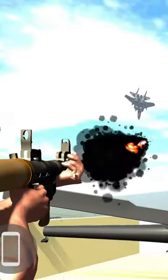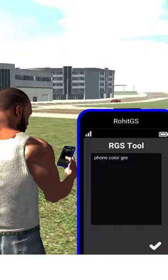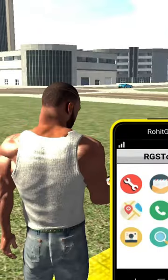Indian Bike Drive Video. Do you want to use a jet in the ocean? Or do you want to use a tiny boat? Or do you want to change your mobile color? All these things are just approved.